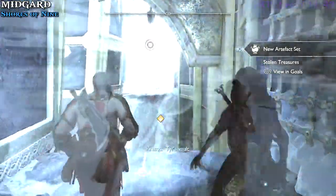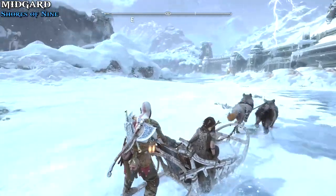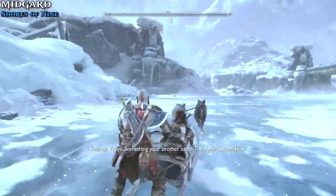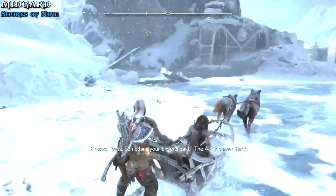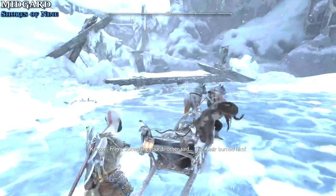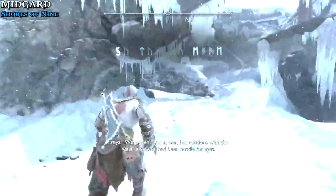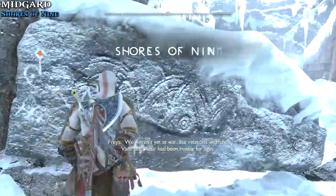We are going to do the berserkers as we go through the game so it's less backtracking. They're not too hard with the checkpoint system if you have that on. After you grab the artifact, head back to your sled and go east. Once you go east, you'll eventually find a little barricade you can jump over — this little wooden beam. Jump over that, lift up a pillar, and that'll take you to the Shores of Nine.